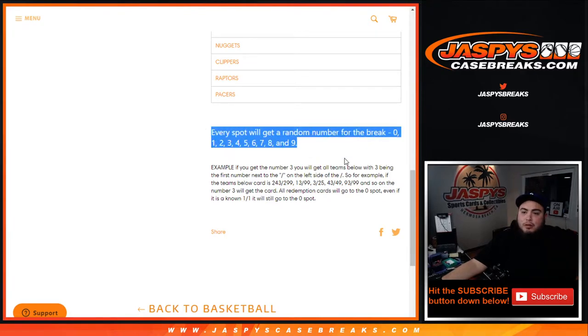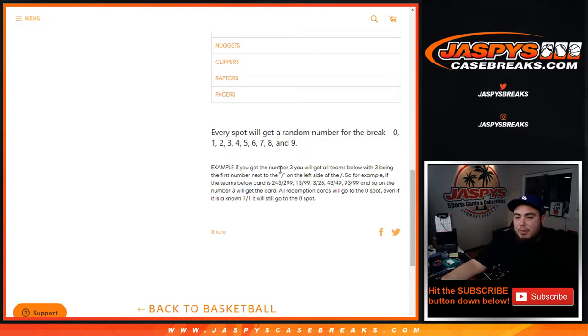As an example, if you get random number block three randomized to you, you'll get all team hits with three being the first number next to the dash on the left side of the dash. So for example, if we pull a hit for any one of these 18 teams listed above — 243 out of 299, that'll be your hit. 13,999 would be your hit. 3 out of 25, 43 out of 49, and 93 out of 99, and so on.